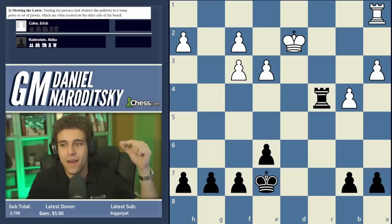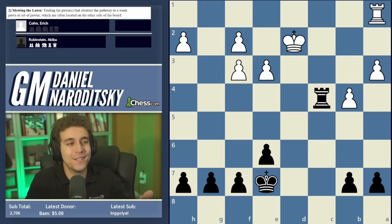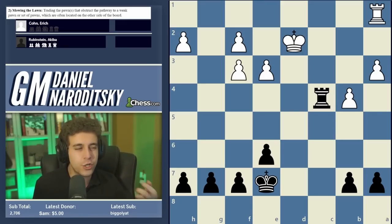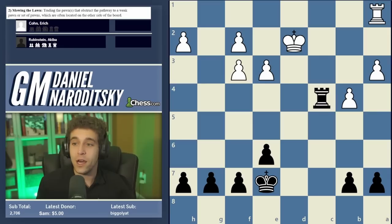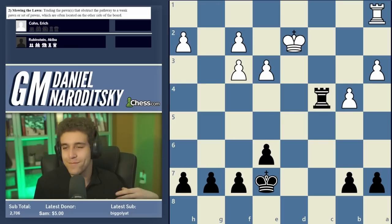A beachhead is a military line set up on a beach — you can understand what it means to widen it. But I like to invent fun names, so 'mowing the lawn' it is. In this position — not yet a pawn endgame — Eric Cone, Rubinstein's opponent, plays the instructive mistake rook c1, offering a rook trade black cannot refuse. If you refuse, white infiltrates the seventh rank. So Rubinstein takes on c1 and immediately applies the rule from our previous video: charting a course for the king.